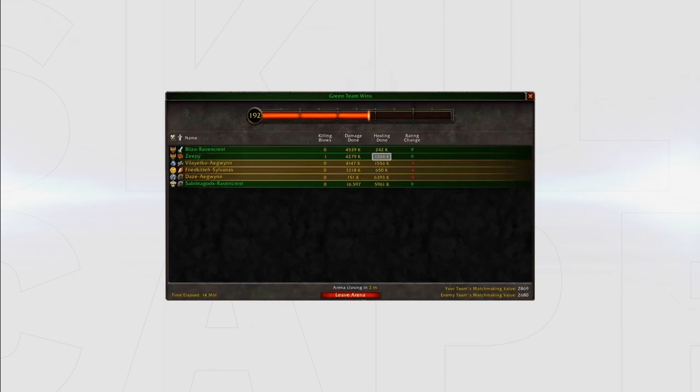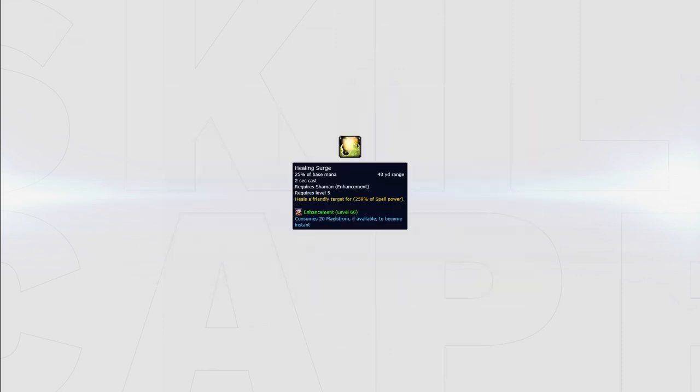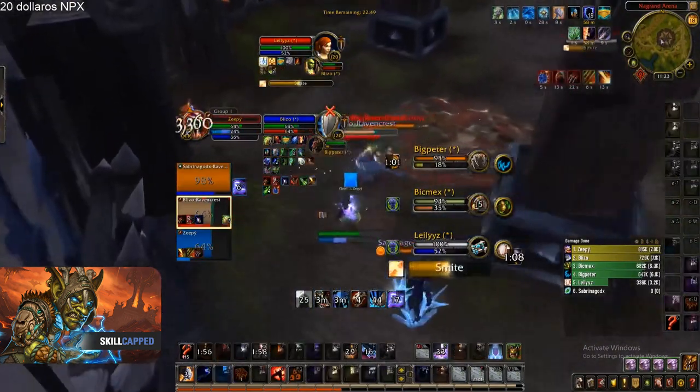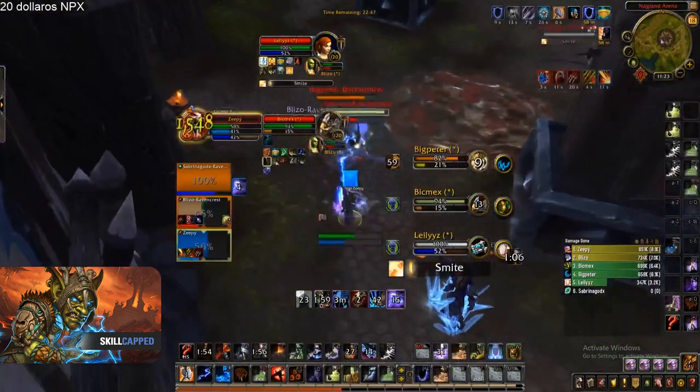In BFA, enhancement can do a crazy amount of off-healing. This makes it incredibly powerful in the current meta as you can use it mainly when your healer is in CC, having a much easier time to live against the enemy team when free. Healing Surge is the main source of enhancement shaman's healing throughput. It does a significant amount of healing to you or your partner of choice, allowing you to heal through passive or even burst pressure to live through the enemy's damage.